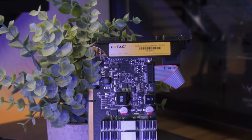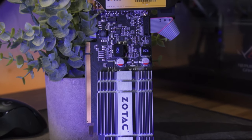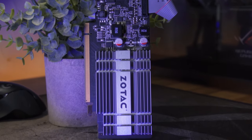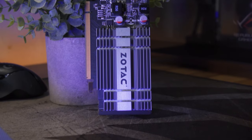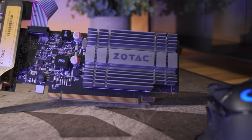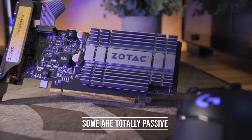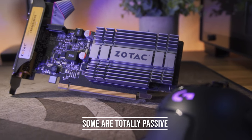There are some good things about this graphics card, and the main one is its form factor. It's a very small graphics card so it will fit in pretty much any PC case, and it only consumes 36 watts of power, so you can use this in literally any PC no matter the wattage. Some models like this Zotac one don't even come with a fan — this thing is totally passive. It gets up to about 75 degrees C under load, which is pretty hot, but it has literally zero fans on it.